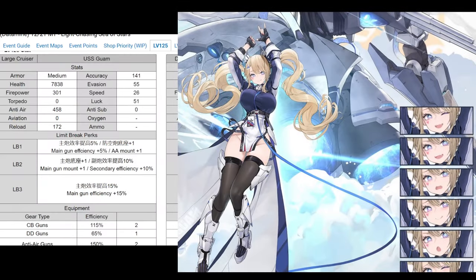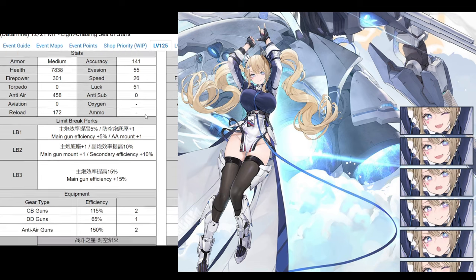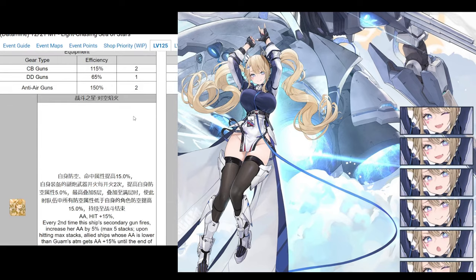First up, we have Guam. I'm a little underwhelmed by her as one of the only large cruisers ever rebuilt. She's a giant anti-air battery, is what she is - same anti-air stat as San Diego at level 125 without her retrofit. So really good anti-air, as you'd expect. She uses large cruiser guns and DD guns as secondary, and anti-air guns. Really good efficiency, good mounts.